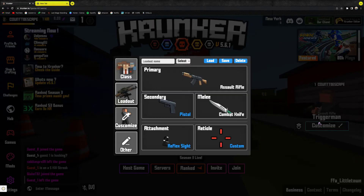Then hit Customize, and down here you'll see Reticle. I have mine set to my custom crosshair.